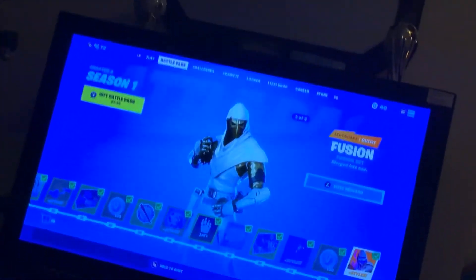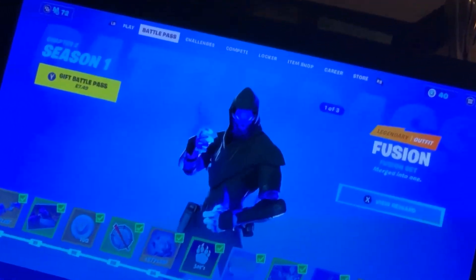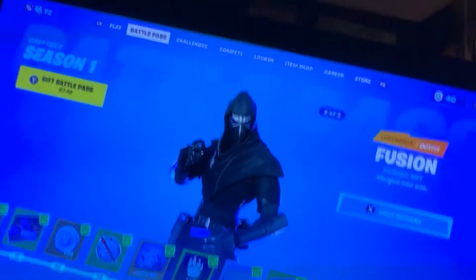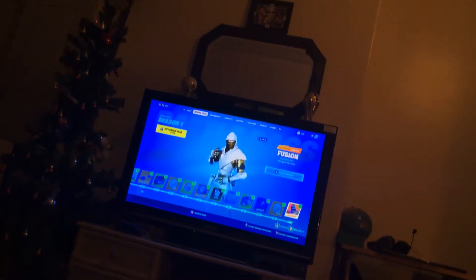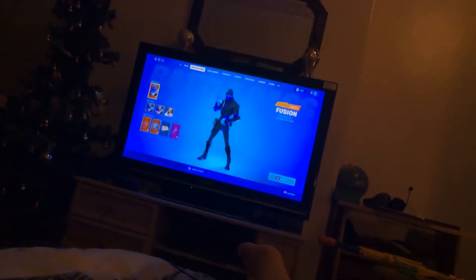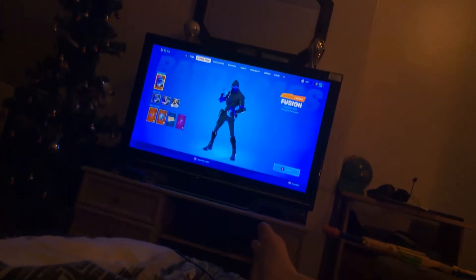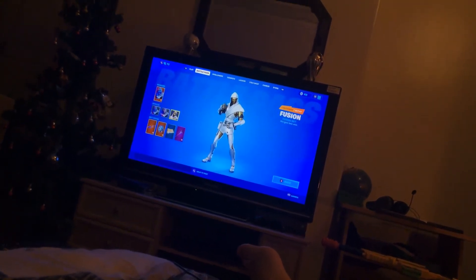How to get the golden fusion skin — if you want the golden one, go to the golden skin and press 'view reward', but only when it shows the golden skin. Then go onto the golden one and press it five times.